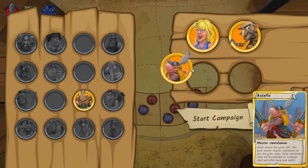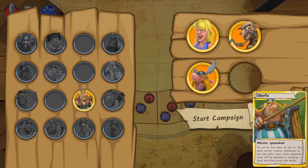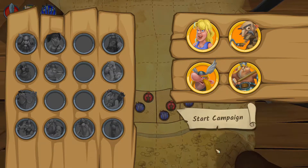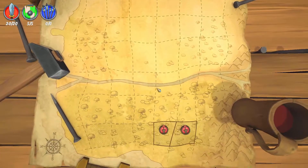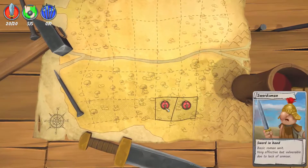Once started, you can select up to four generals that grant different bonuses like improved morale or making your spearmen immune to arrows. This system lets you pick up the next campaign after a failed attempt very quickly, and you can change up your generals each time to suit a new idea for battle.